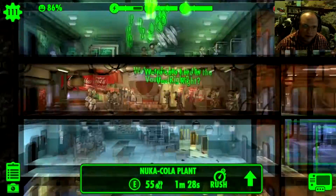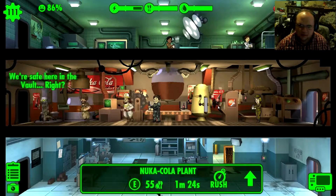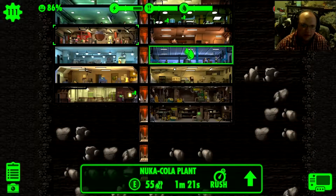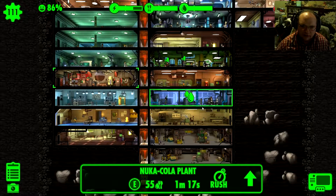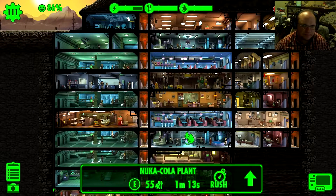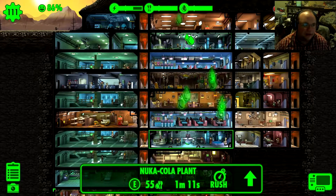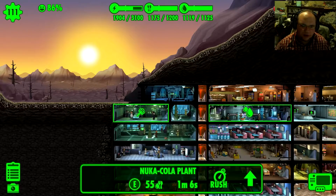Here's my nuclear reactor right here — absolutely safe in the vault. Don't mind all the problems that we have. We've got nuclear things and some storage. But yeah, this is running really smoothly. See, this is how much I can hold of each of my stuff. That's really good.